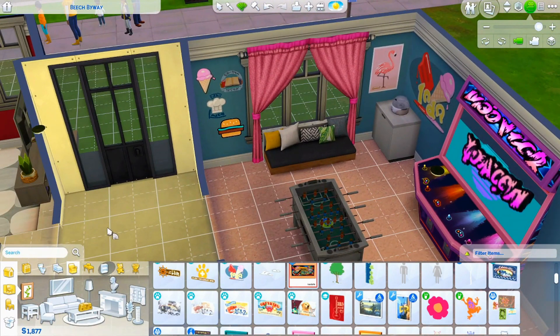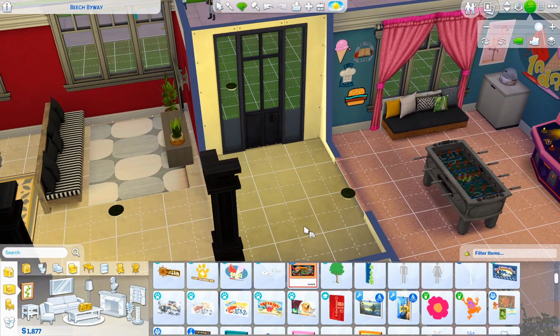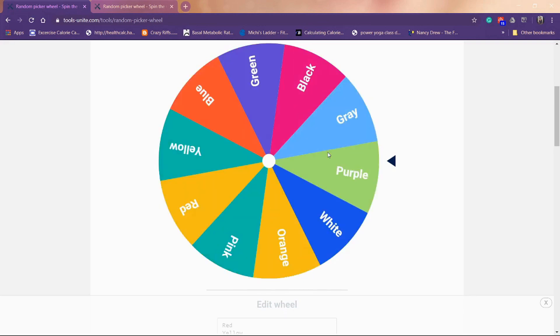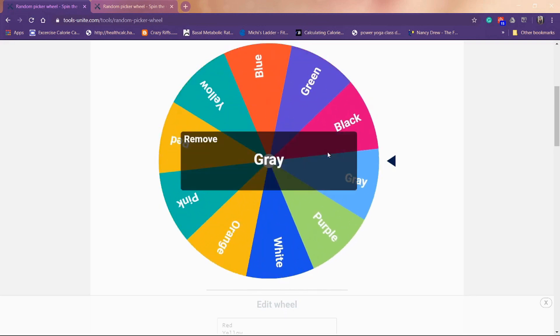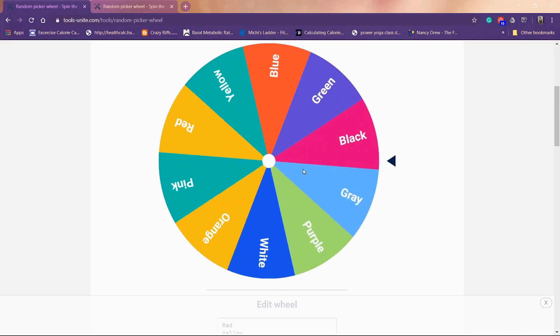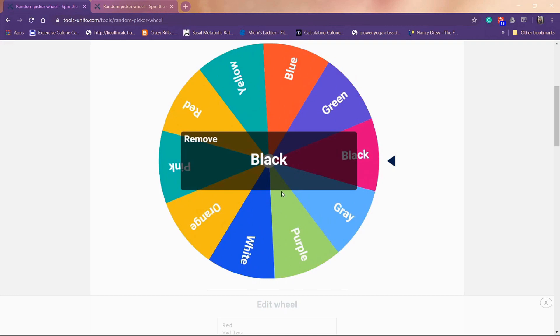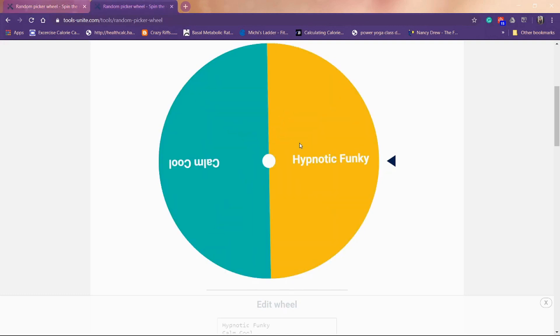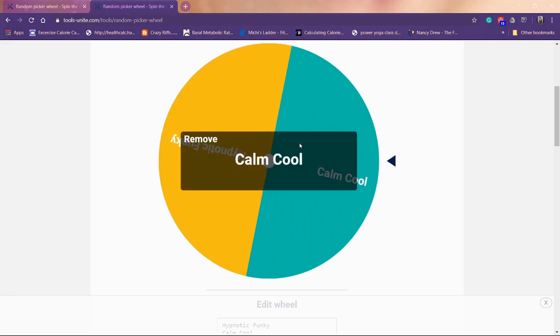Now we have to choose colors for the hallways. Spinning for wall color — gray. Spinning for floors — gray and black. And decoration style — calm and cool. Exactly what I needed!